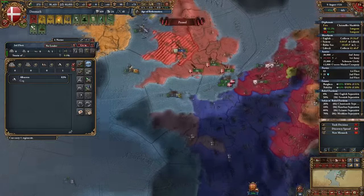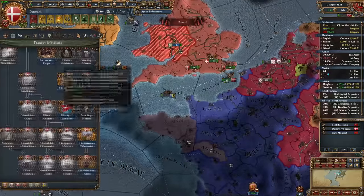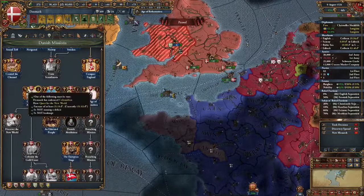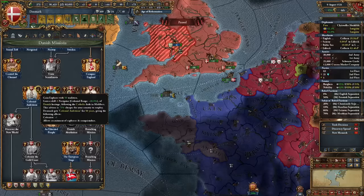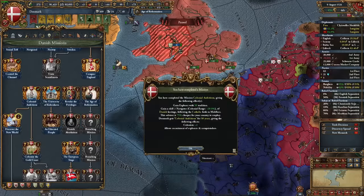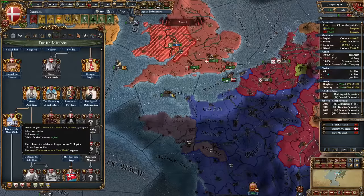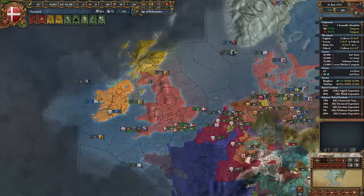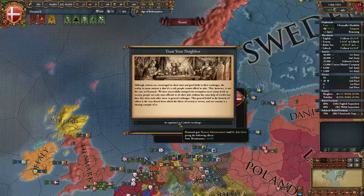Another war for more English land in 1530, and I'll be fully annexing them in this war. During the war I embraced colonialism, which is going to get me a free colonist through Denmark's missions — this is actually pretty great since I don't have to take any ideas to start colonizing. England was annexed in 1532, and now I can form England in theory whenever I'm ready, but I have a few more missions to complete. First, I integrated Norway, who had a colony in South America, so that's pretty cool.